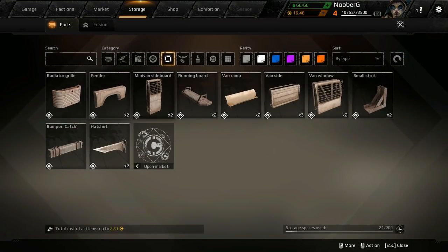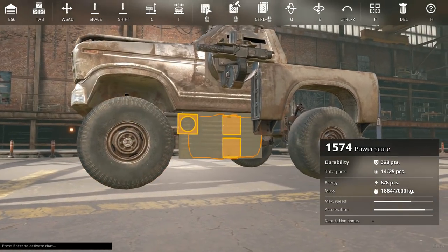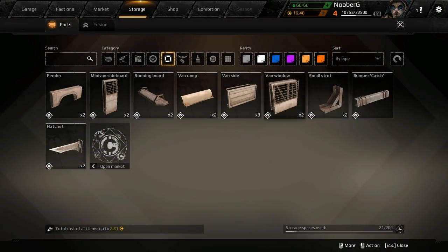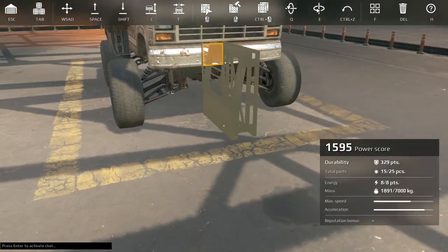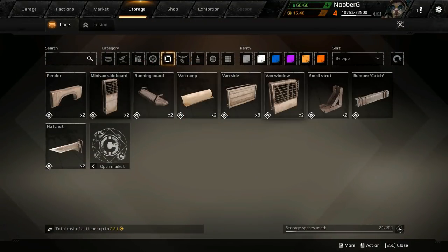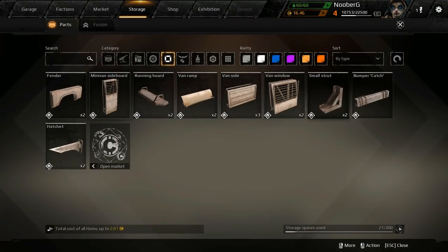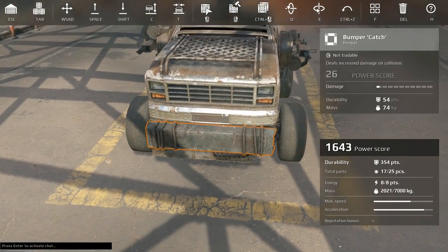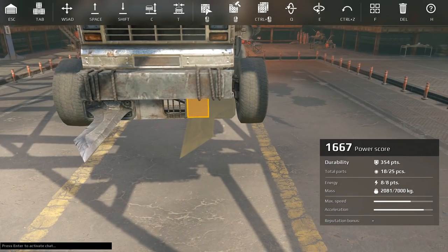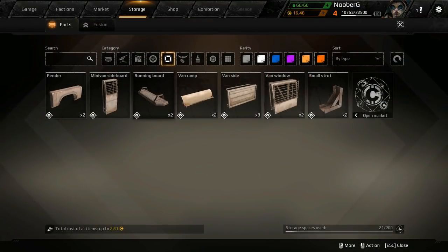At least the fender protects our build a little — protects the Lupara a skosh. We need more armor around this weapon. Get it underneath — that'll be nice for the fuel tank. We need to armor up our frames in the front so we don't get them blown off at the first go. The piece is just not quite long enough but we're gonna have to deal with it. Let's throw some hatchets on the front for taking out frame pieces.